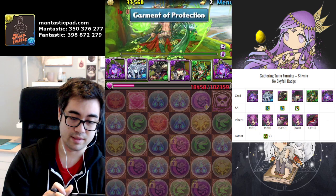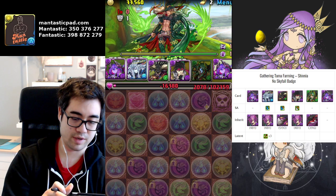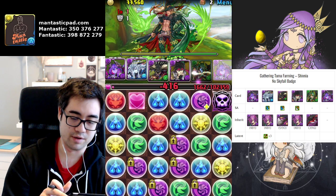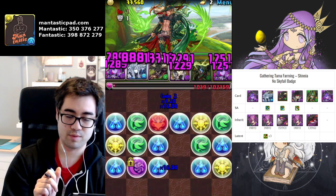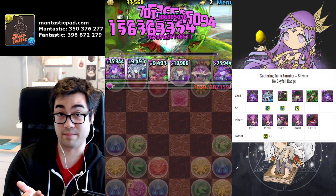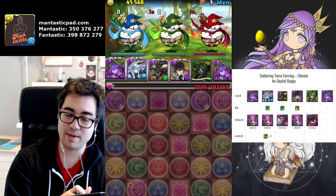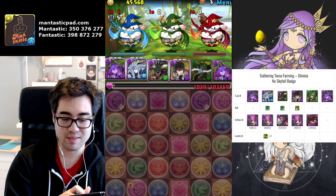Now I can just pop my leaders and I'm good to go. That guy getting bound is not even important, and I'll just swipe extra combos. That's a lot of damage. My Lucifer is also getting God Killers as well. I need to make a VDP here, and I kill it. Easy peasy.